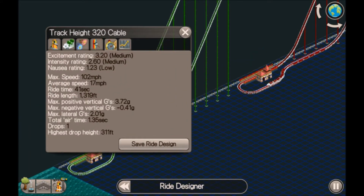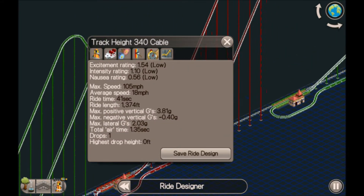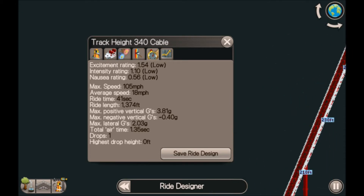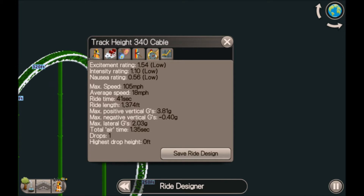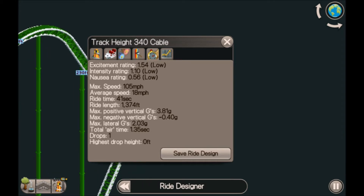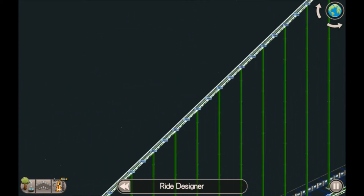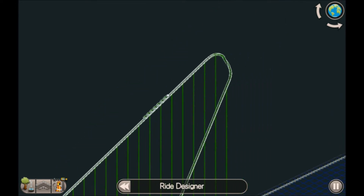So I had a play about with it, and a 311-foot drop was fine, but this one was showing a zero. I looked at the track height - this one is 340 high, this one is 320 high. You also have to account for the small drop from the straight transition into the drop, and the transition from the drop into the flat piece. I've worked out it's around 315 feet - anything higher than that and it will come back as zero.